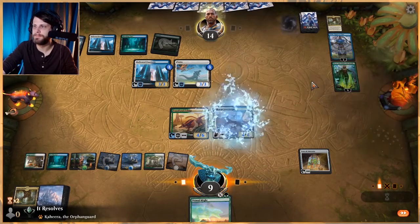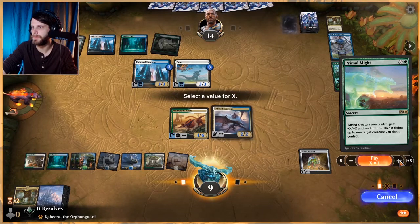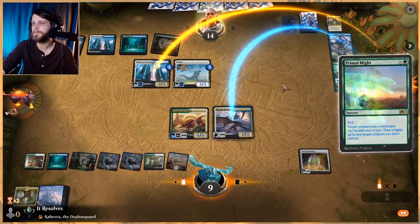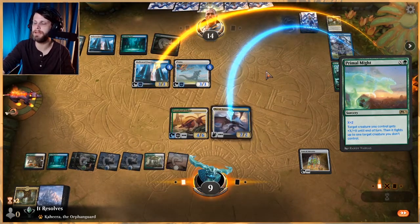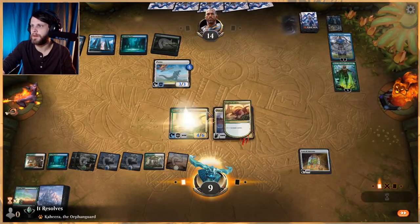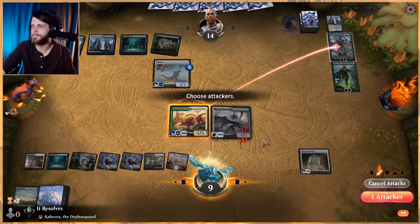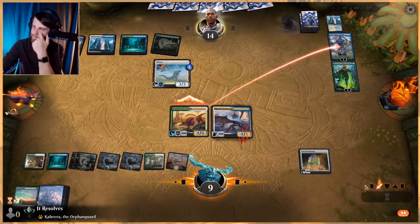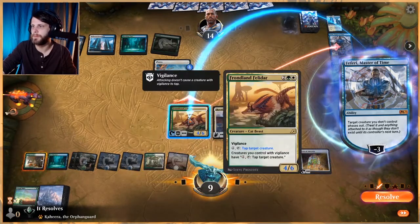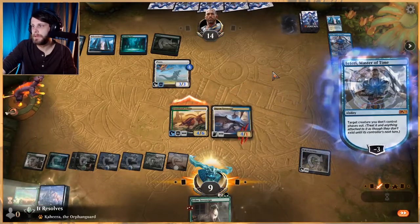Let's play this out first and see if they activate Teferi. What I'm going to do — let's go ahead and do this. This gives us just enough mana, and now they can phase things out if they'd like, but they don't actually get rid of this threat, which I think is important. Let's attack Teferi — they'll plus or minus in response, and that's fine. Probably just activate Icon in response. This is an interesting matchup.